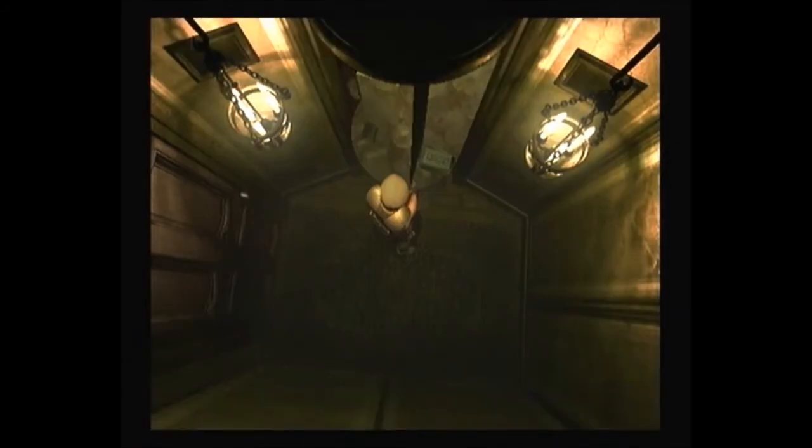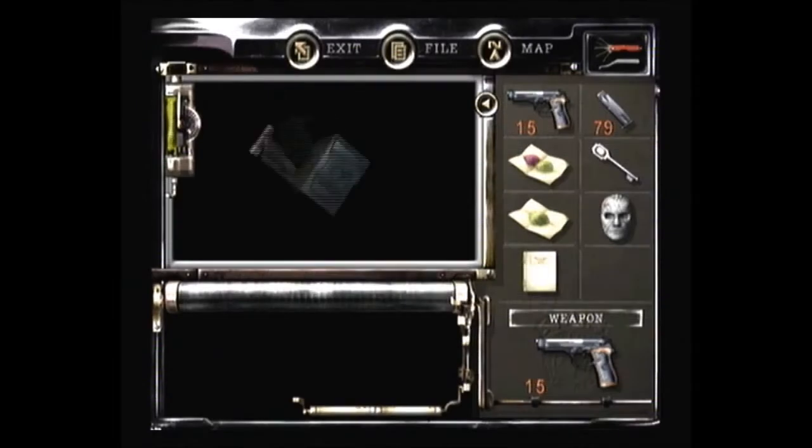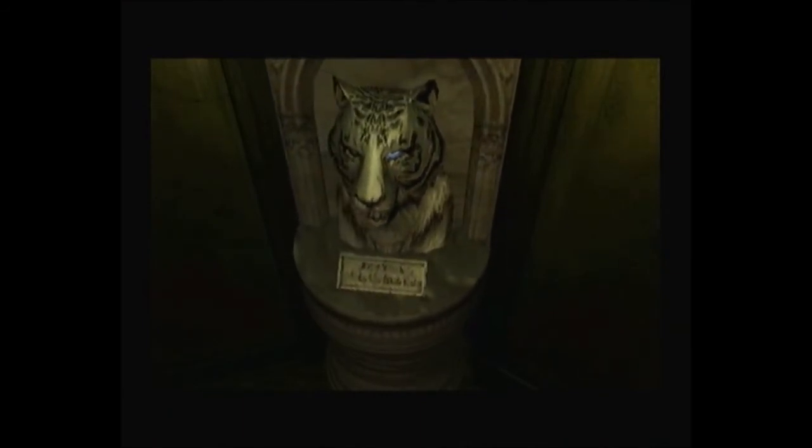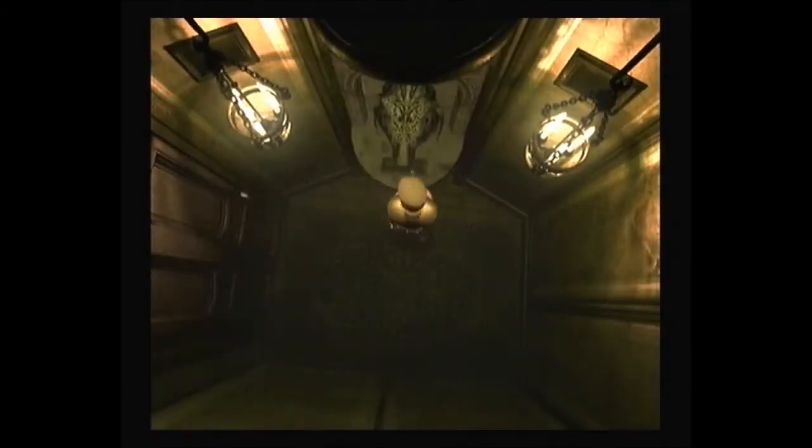You get one thing for putting the blue one in, and one thing for putting the yellow one in. Shotgun shells. I'm happy enough with that. Although it is using up an inventory space, but what are we gonna do? It's only swapped out for the blue gemstone anyway, so we've got room for it.